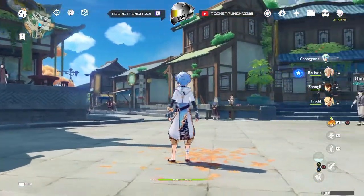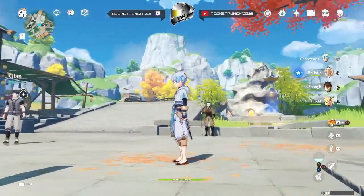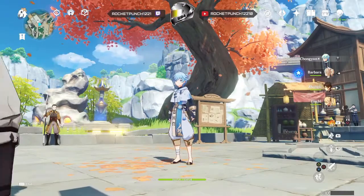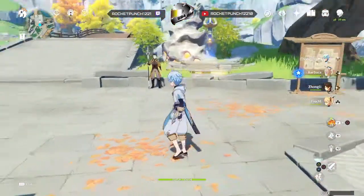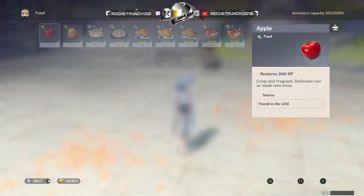Hey, Rocket here. Just a quick video to show you how I built a mini trap inside my teapot house to trick all the guests that enter it. It was really fun showing it to my friends and watching them panic as they look for a way to get out. Only certain characters in the game will be able to escape it.